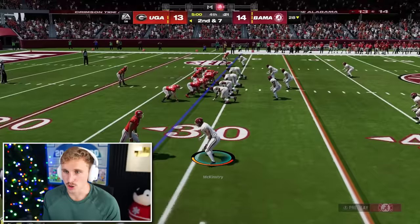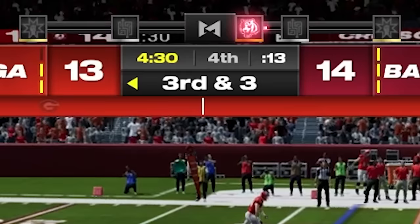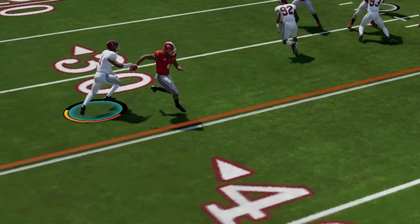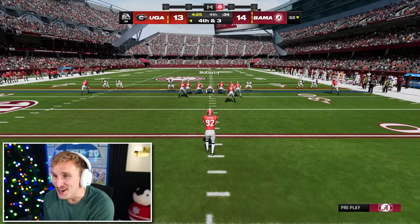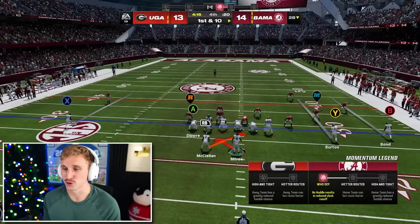Good tackle. Kool-Aid, baby. That's a handoff — get off your block. Third and three. That's on me — broken up, fourth and three. You're not going to punt, are you? You're going to lose this game, Georgia. You can't be punting here. First and ten, back on offense. This is going to be a diabolical Georgia run game.